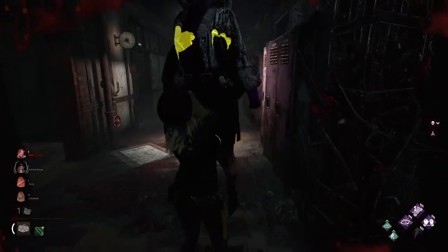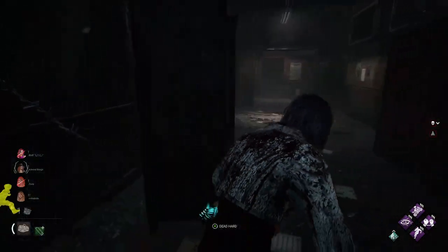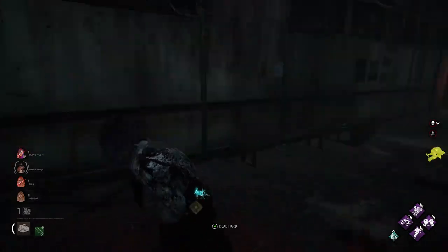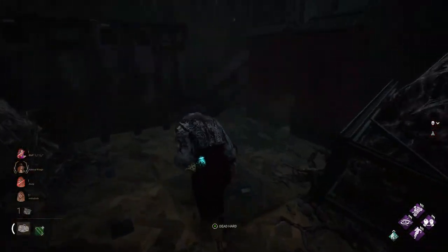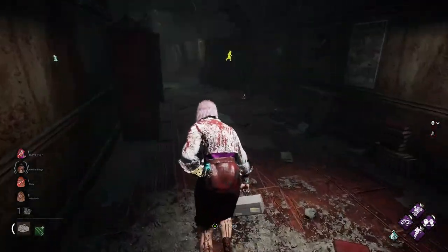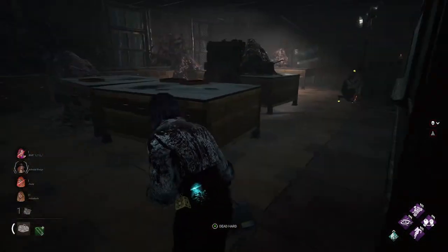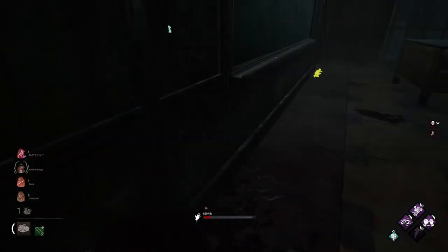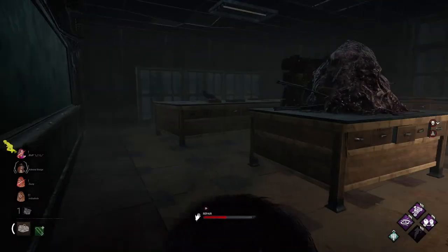Here she comes. Yeah, that's not the one we're looking for — nasty surprise here. We're scrambling around trying to find this. This person's gonna opt to go with it — can't blame them, it's gonna be too hard to find. That's the thing with Midwitch, probably one of the reasons why the killer has decided to go with it as well.